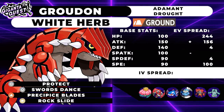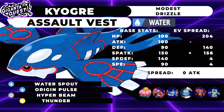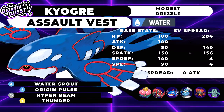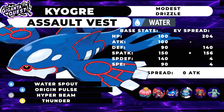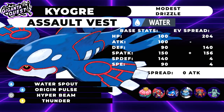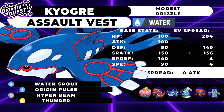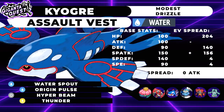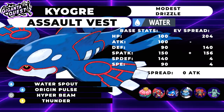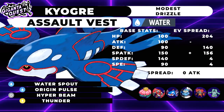Next up, Groudon. We were considering White Herb or Assault Vest — I prefer White Herb because I like taking advantage of a free Swords Dance on Intimidate drops. The speed is to outspeed most Groudons but more importantly our own Kyogre, so that Groudon is always faster and rain goes up first, since Groudon doesn't care about sun as much as Kyogre cares about rain. The 156 Attack gets a bonus two points, and then it's just general bulk.